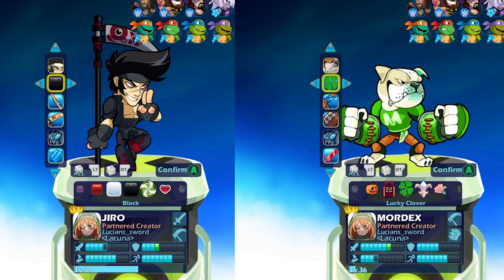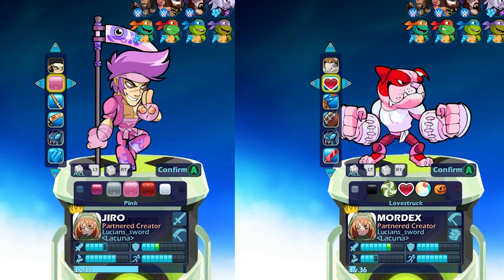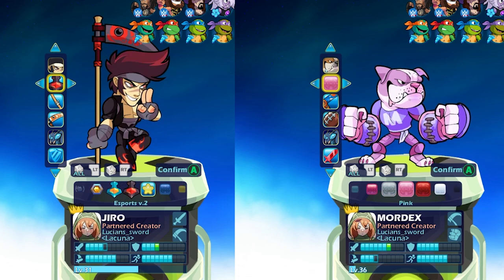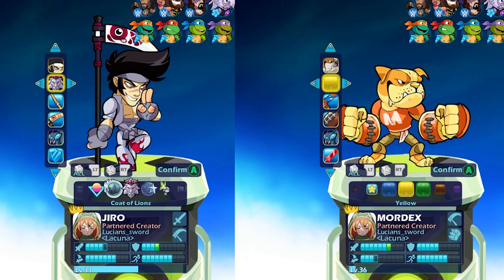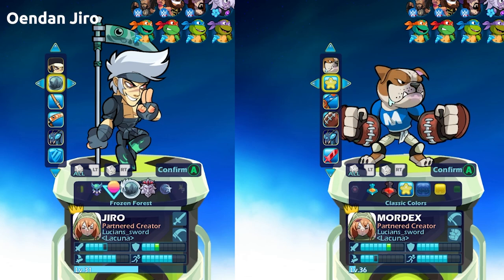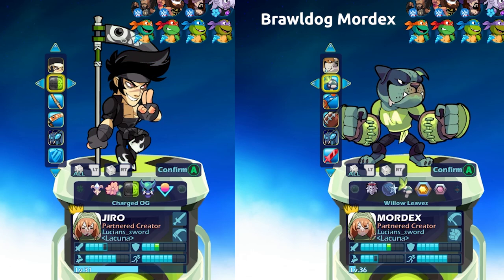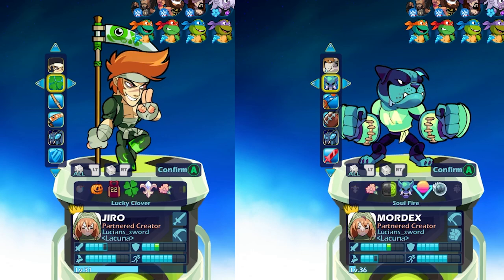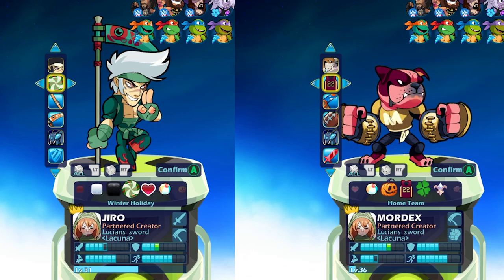How's it going everyone? LucianSword here playing some more Brawlhalla for you. As always, it's been so long since I've been able to make a video, so it's super awesome to be back. This is right in the middle of the Brawlhalla Back to School event, so we're going to check out the two new skins. We have Owendanjiro and Brawl Dog Mordex. I'm just showing off all the colors for the new Jiro skin and the new Mordex Bulldog skin, and we're going to play a few games with each, so I hope you guys enjoy.